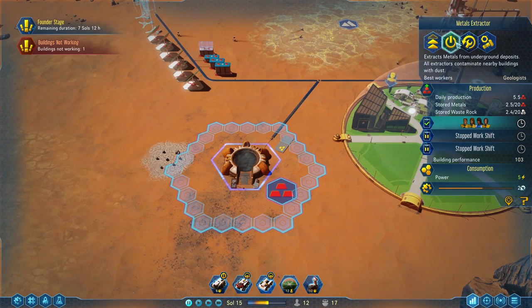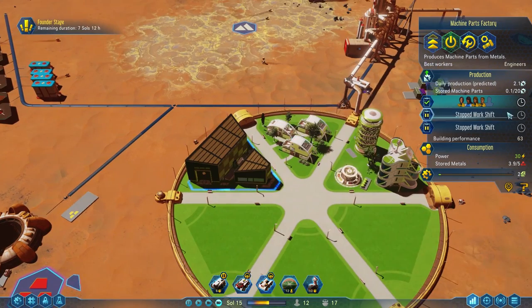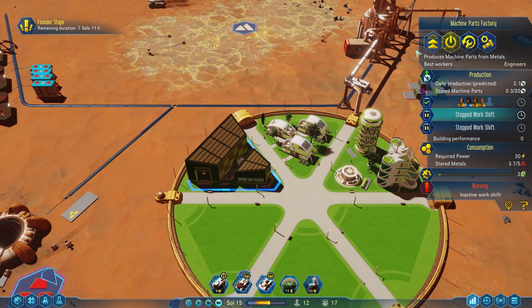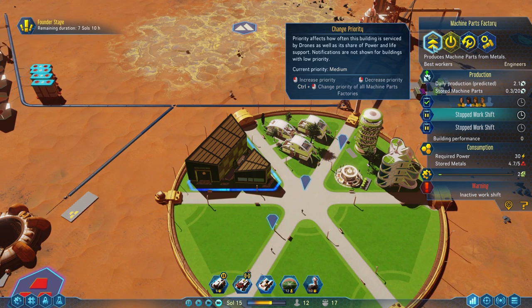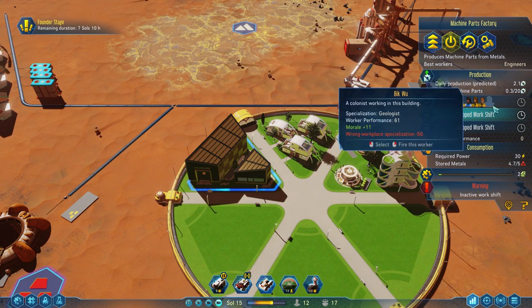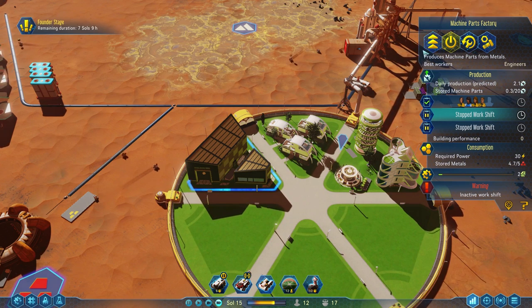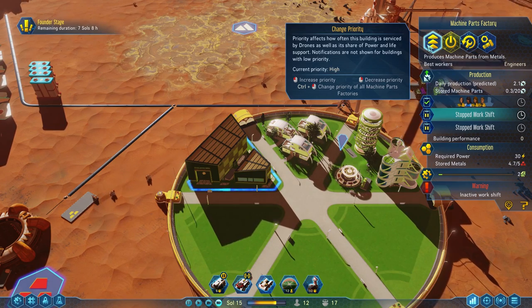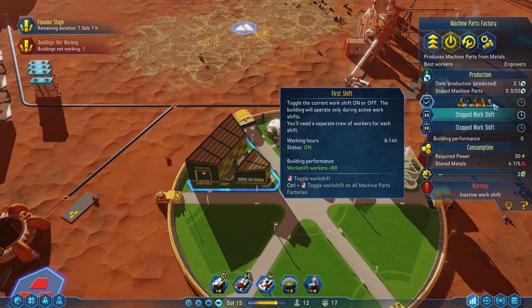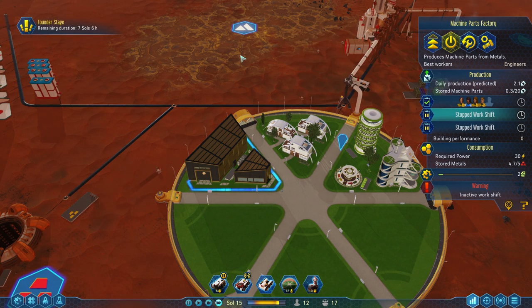So what we're going to do is two things. First, I'm just going to turn off the metal extractor — that means it will no longer use power, and all the people that were working there will now go work somewhere else. You can also change the priority of a building. I could raise the priority of this building, which means it gets first crack at metal and first crack at employees. It also becomes high priority for power, which may not be what we want. One of our employees moved over from somewhere else. I'm going to leave it at medium — you can click to cycle priority, or right-click to cycle the other way.